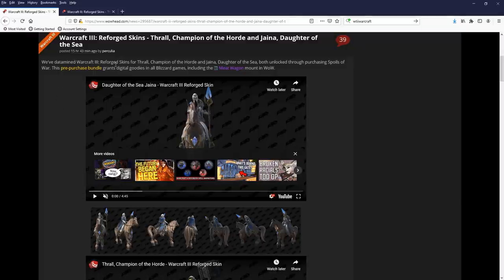They say that they've datamined Warcraft 3 Reforged skins for Thrall, Champion of the Horde, and Jaina, Daughter of the Sea, unlocked through purchasing Spoils of War. That's essentially the Deluxe package upgrade you can buy from Blizzard. You also get the Meatwagon mount in World of Warcraft retail, which actually looks pretty damn good — there's blood splattering everywhere.